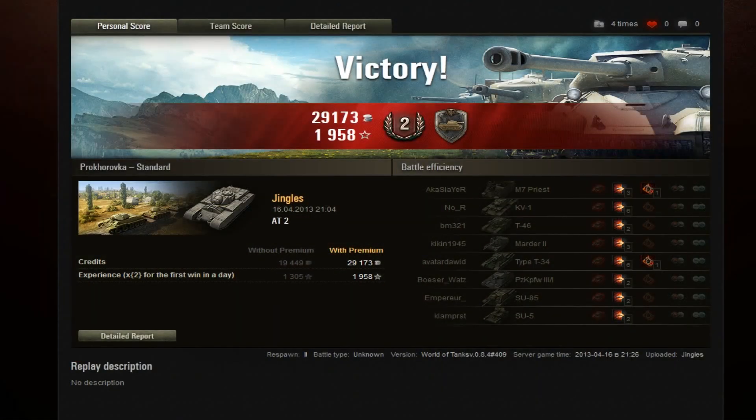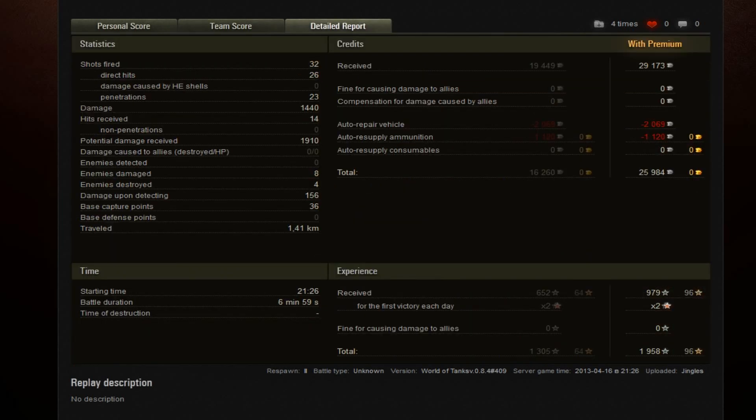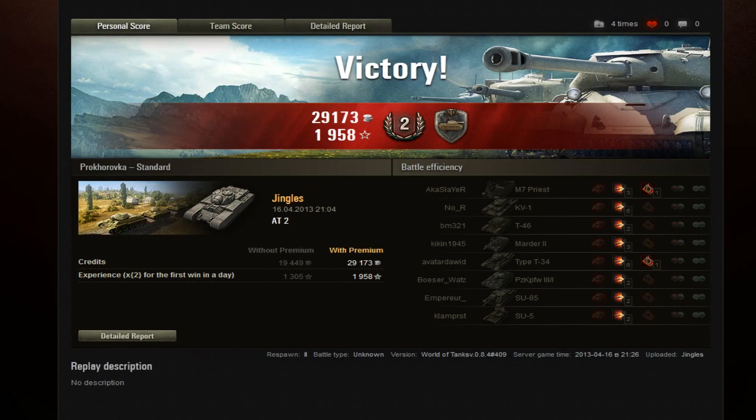It shouldn't come as any great surprise there was a Steel Wall medal in that one, and I easily did the most damage — over double the next highest damage dealer on either team. 14 hits received, 1,900 potential damage. But you can take that kind of beating in the AT2 especially in a tier 5 game — and if you think that was impressive, you ain't seen nothing yet.